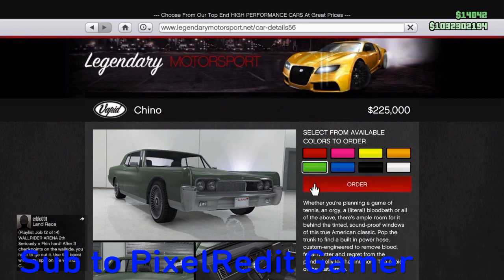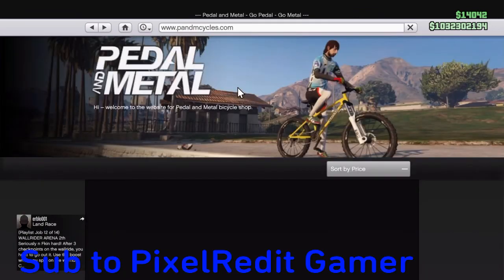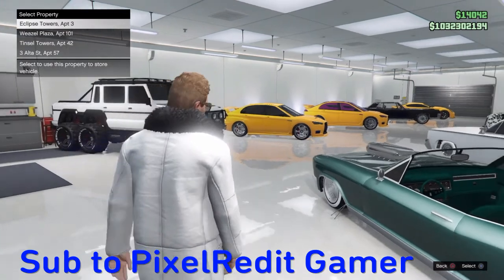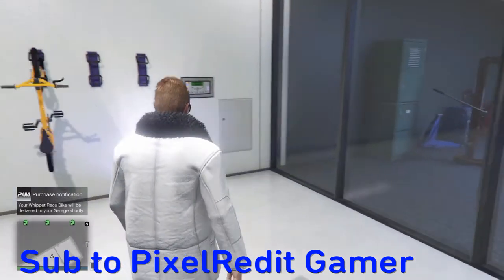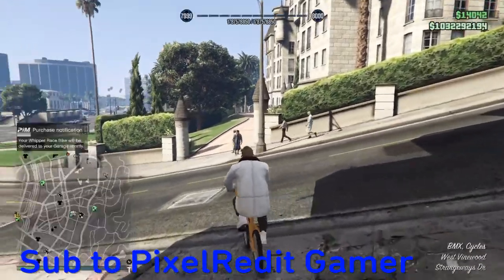I'm going to pick green. Click green, then go to the clock, go down to Pandem Cycles, click on the bike, click Order, and then order it to any of your garages. I'm just going to get my BMX out to do some tricks.